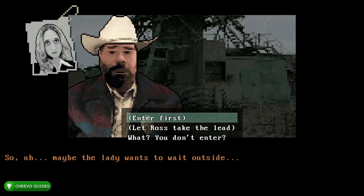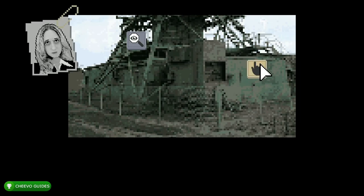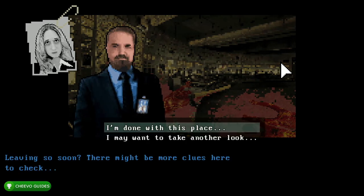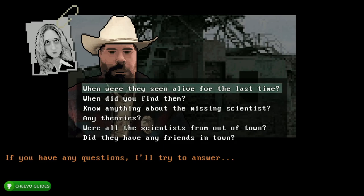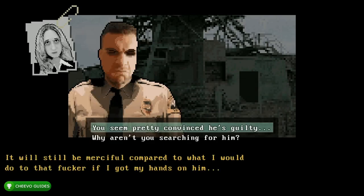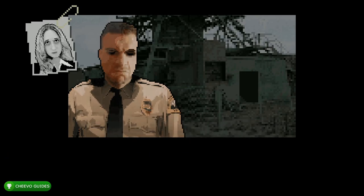Then choose the fifth option: 'I'll proceed to the crime scene.' Then press the first option: 'Enter first.' After that you want to click the hand icon, then the shoes icon. Next we're going to choose the top option: 'I'm done with this place,' and then the fourth option: 'Any theories?' Then choose the top option: 'You seem pretty convinced he is guilty.' Go ahead and select the magnifying glass icon.